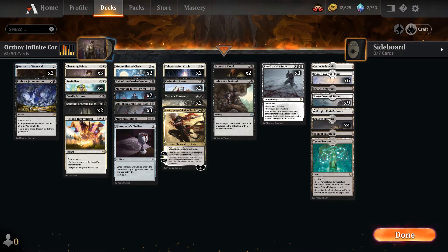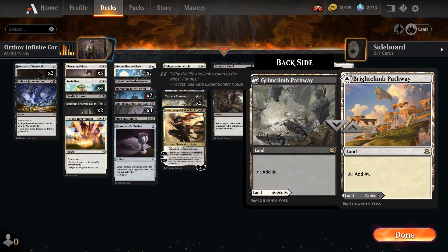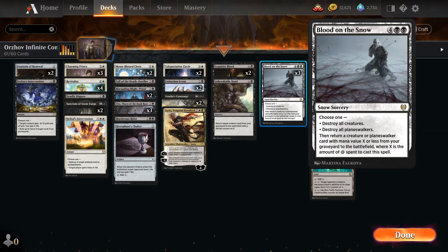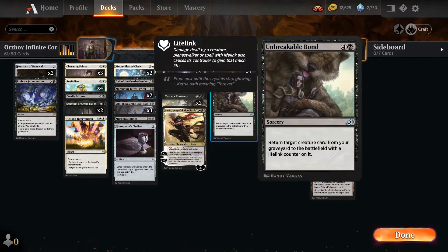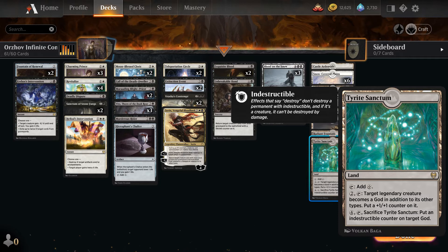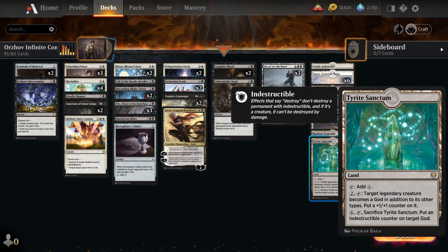Let's take a very quick look at the land. We have six snow plains and nine snow swamps — enough to run Blood on the Snow and bring back Vito easily. Speaking of Vito, we have a single copy of Tyrite Sanctum so you can put a plus one plus one on a legendary creature, which Vito is, and then make it indestructible by sacrificing the Sanctum.